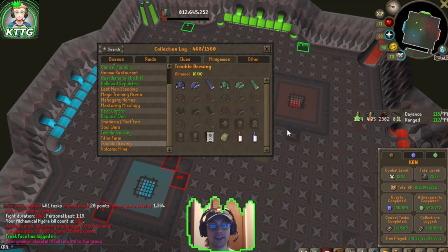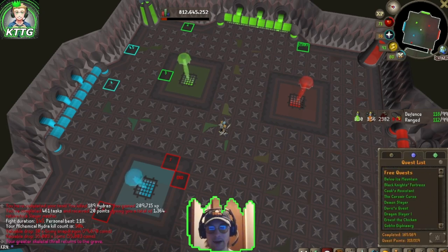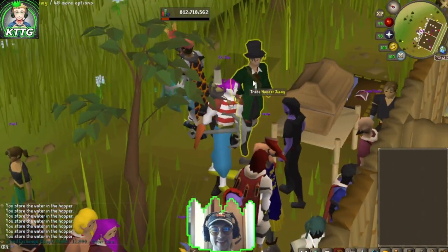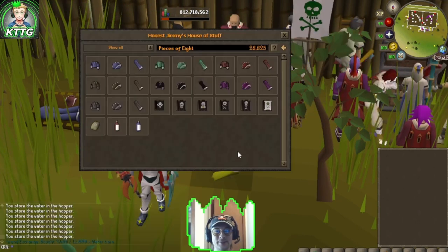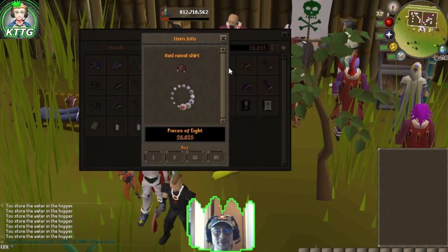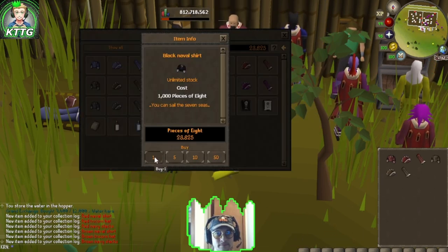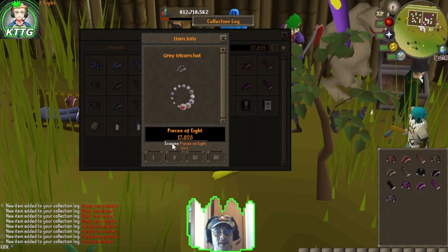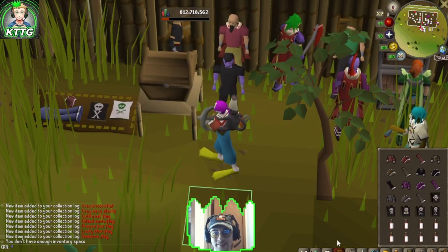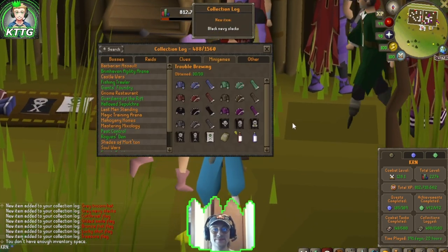Before heading back to Konar, we're a third of the way done with our Trouble Brewing collection log, so let's head there and finish that off. That game finishes off our Trouble Brewing — now let's buy our remaining items and finish off our collection log. That is Trouble Brewing log complete — man, that feels good!